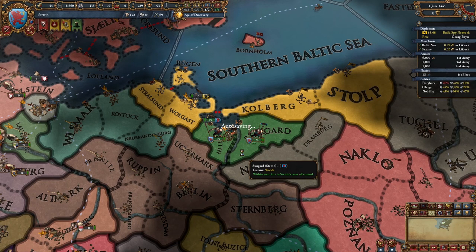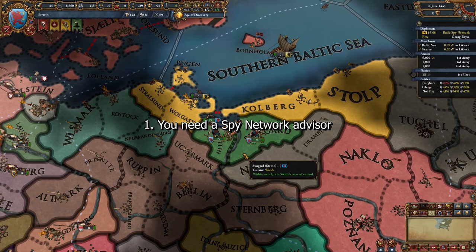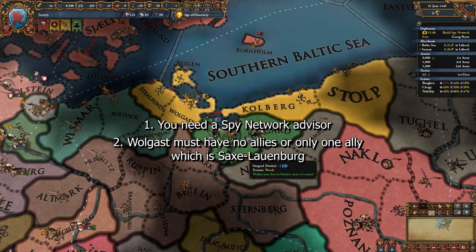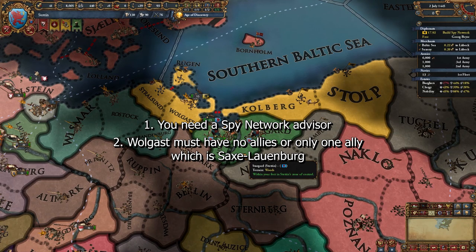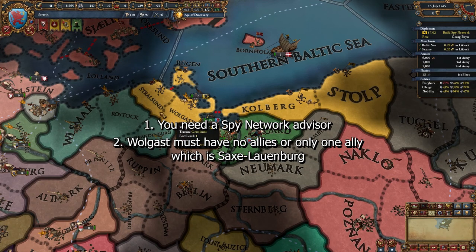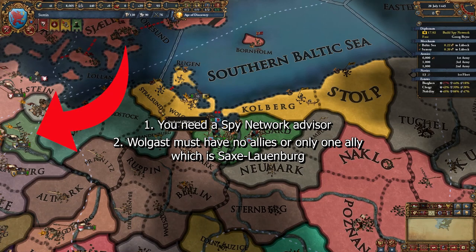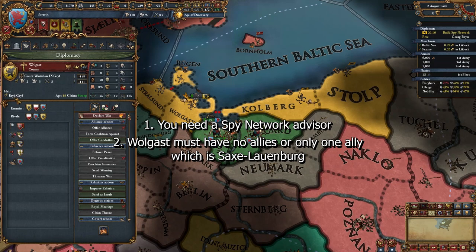Now let's get into the conditions that are needed for my strategy. First, you need to have a spy network advisor. Second, Wolgast must have either no allies — which does happen, but very rarely, usually when they ally Lithuania and Lithuania gets peaced by Poland — or they must have a very weak ally that is close and has a level 1 fort. The most ideal ally they can have is Saxe-Lauenburg, because they are close, have a level 1 fort, and have no navy.